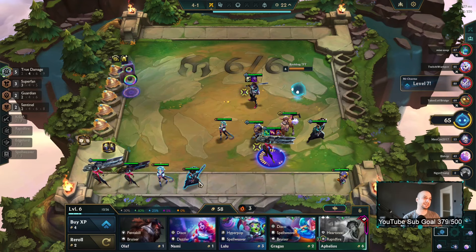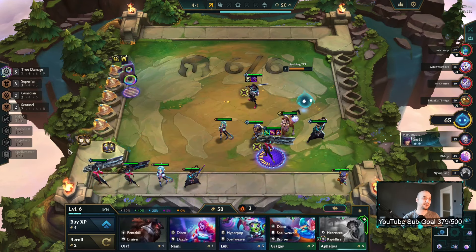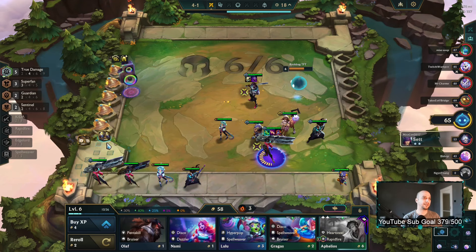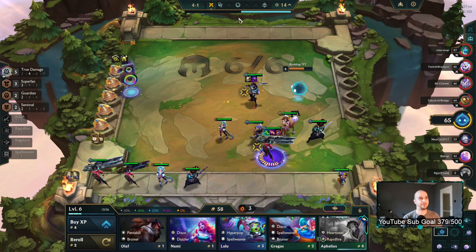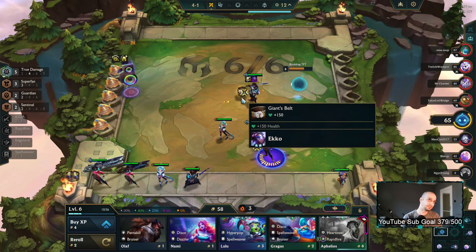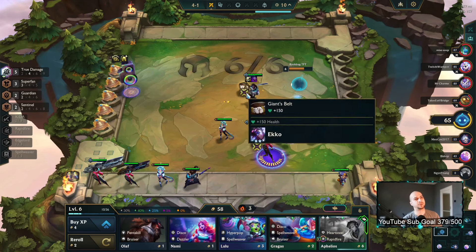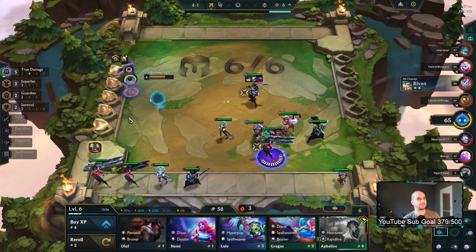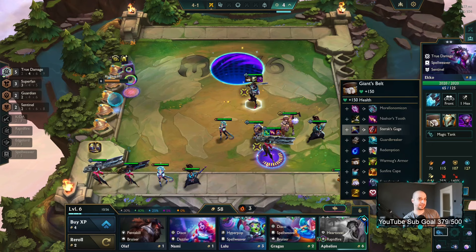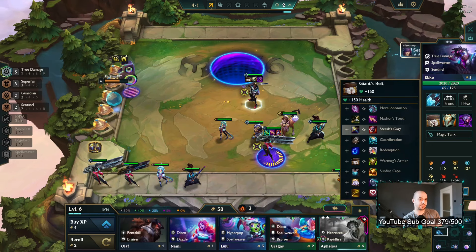I'm gonna wait one more turn to slam. Even if it's Golden Ticket, would I take it? I have a Staircase — maybe we get spat here. I think this always goes on Echo regardless because it'll build into whatever — Redemption, Warmog's, Sunfire even.